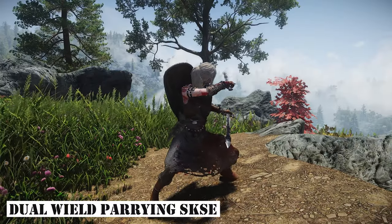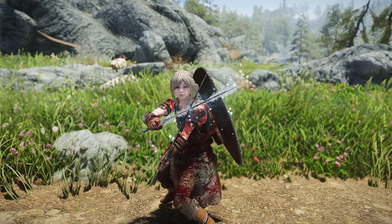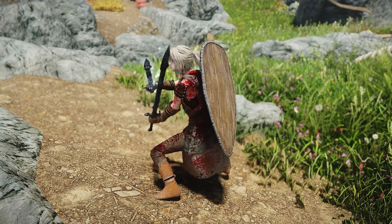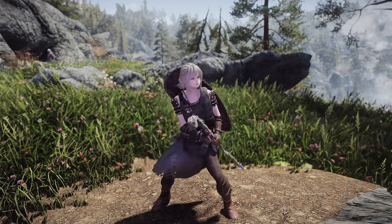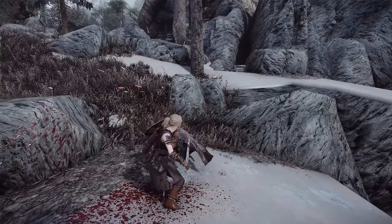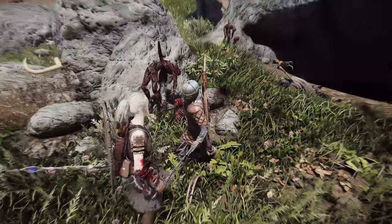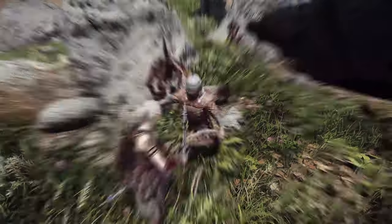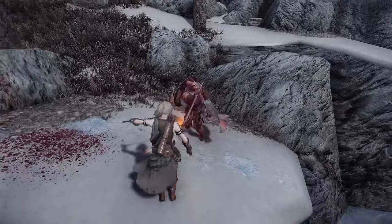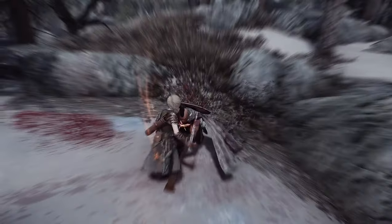Next up is Dual-Wield Parrying SKSE. This mod allows players to block even when in a dual-wield stance. It introduces the capability to parry not only with one-handed weapons, but also when holding a magic spell or staff in the offhand. Like the previously mentioned mod, it relies solely on the SKSE plugin and in-game engine, ensuring no script delays and quick responsiveness. This mod enhances combat diversity and strategic options, providing dual-wield players and magic users with an essential tool for defense.